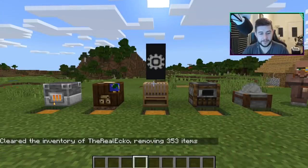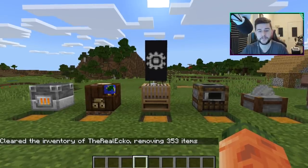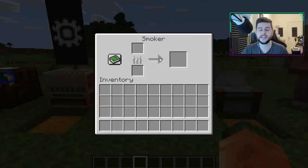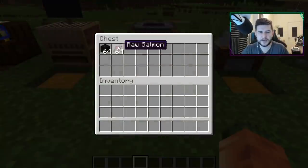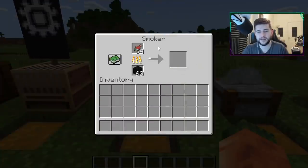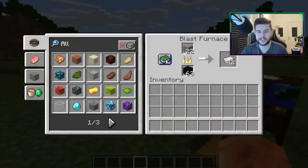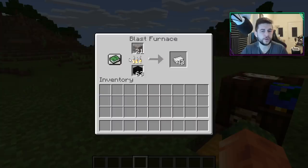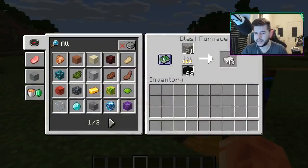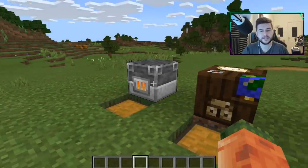I never thought things like this would be possible, and things on this version of Minecraft are only going to get better. The smoker is very similar to the blast furnace — I usually play without the recipe book visible, so I get rid of it. It works perfectly and smelts a lot faster. One thing I noticed: if you close and reopen the menu, it doesn't stay hidden — that's something the developer might introduce in the future.